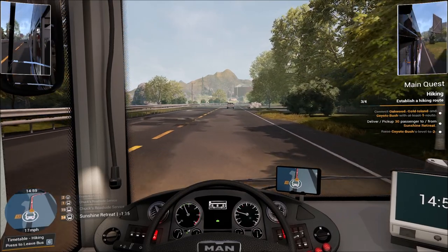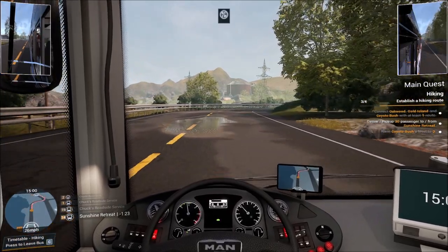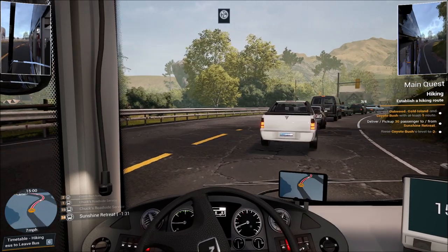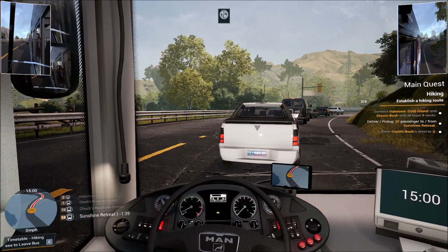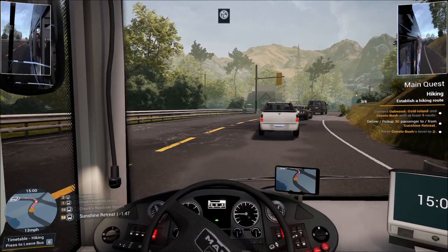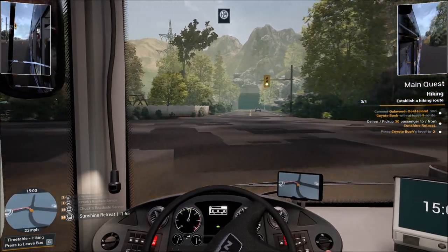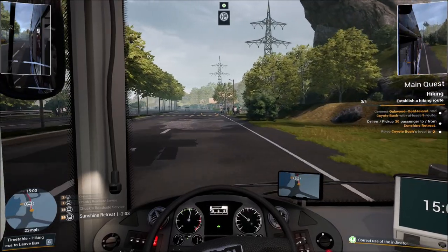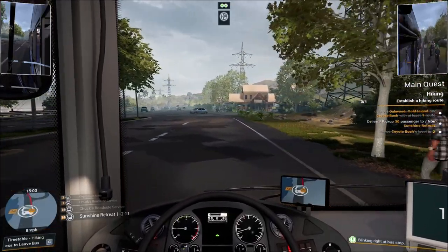We don't want to take too much time but I want to see the bus stop — it looks nice but not nearly as nice as we want it to look eventually. We can get through this traffic right around this curve. Sunshine Retreat is our goal — our main quest to deliver or pick up 30 passengers. This will be at least my third, maybe fourth time through this route, but I think we're going to complete it this time.